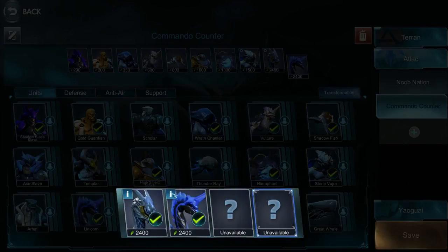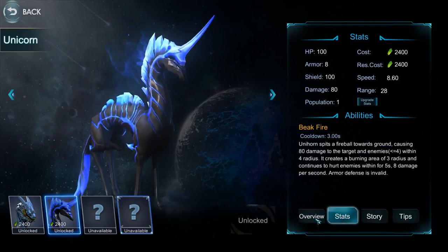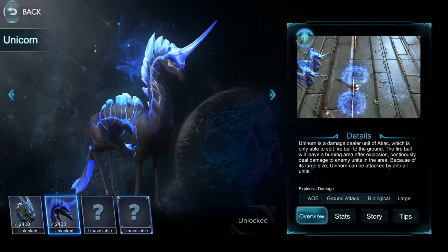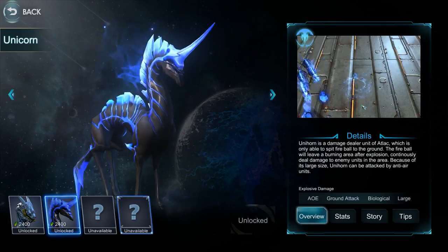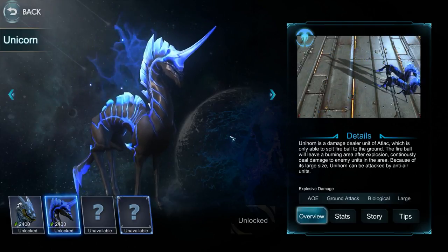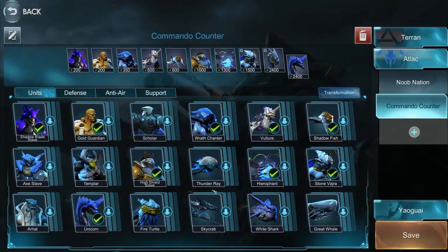If you combine the Hierophant with the Unicorn, the Unicorn also creates an area dealing 8 damage per second. So now you have an area doing 30 to 60 damage per second, plus 8 damage per second — effectively creating a massive zone where your enemies can't walk. Grenadiers don't have that much health. I've played this where the opponent switched to Asterion and tried to mass them, but it doesn't work because the combined Hierophant and Unicorn area just deals too much damage over time.